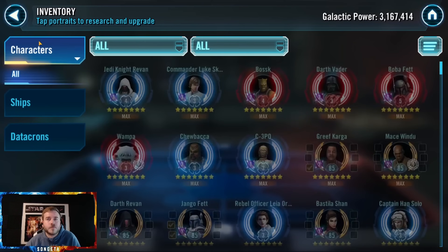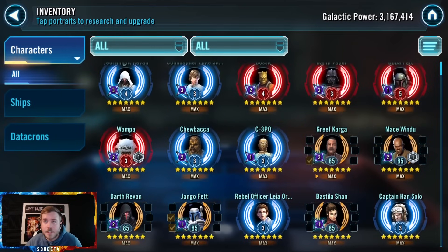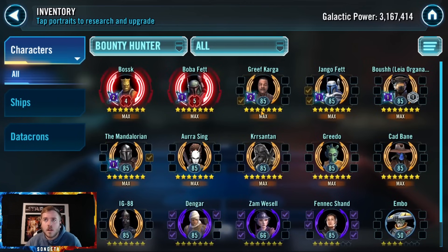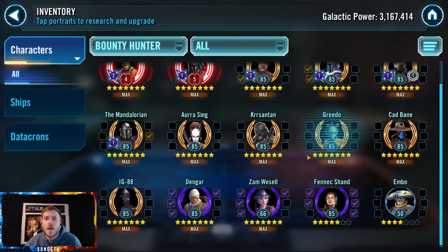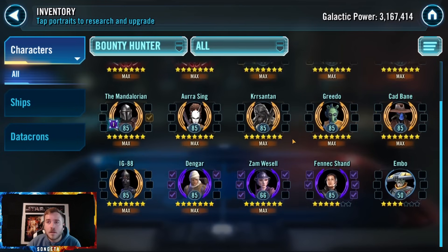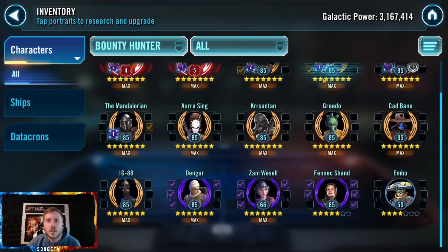Bounty Hunters look pretty solid. Going for Jabba — I did recommend that as an option in my May farming guide. But when I did that I didn't realize Rey was going to be so short-lived and weakened. I thought at least when a new raid popped up crate Rey would stay at its level of viability, but it's actually decreasing. If you want to go for Jabba, he's still a great Galactic Legend — extremely strong. But it's not the slam dunk it seemed like at first. It looks like you're going for him though, so more power to you.